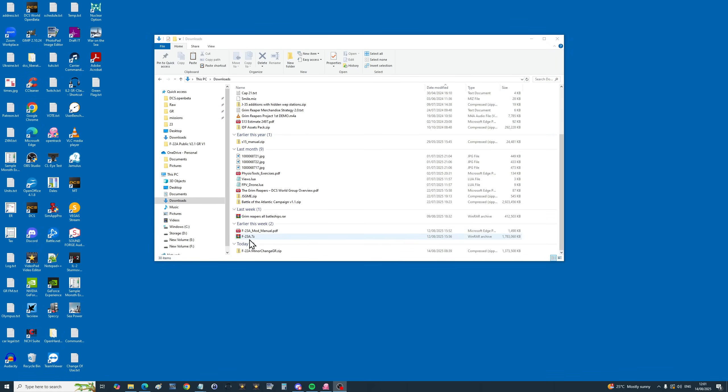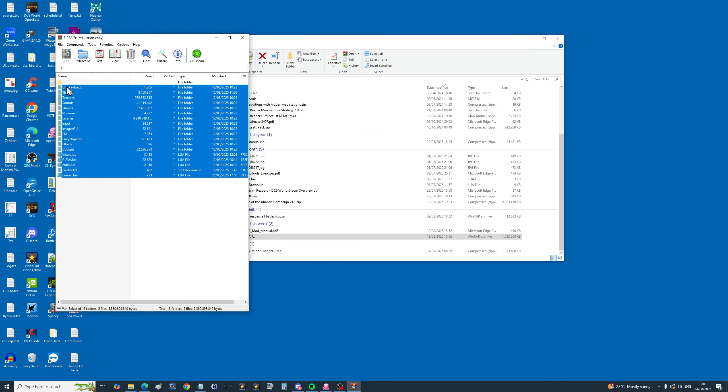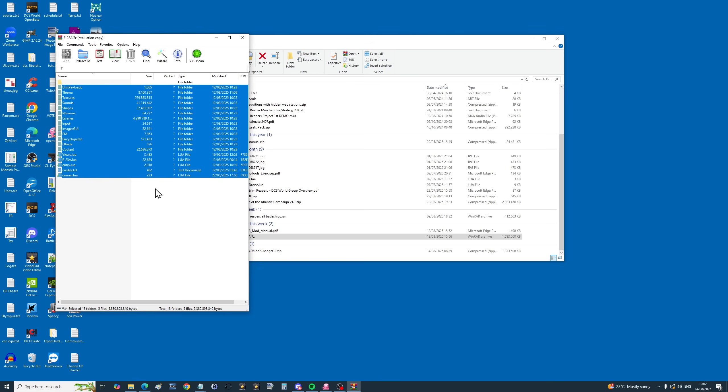We start with this file here, which you download from the link in the video description. We go into it and you can see the various files. We're going to select all of them, right click, go copy files to clipboard and let it do its thing. Then we're going to find our saved games area when that's finished.